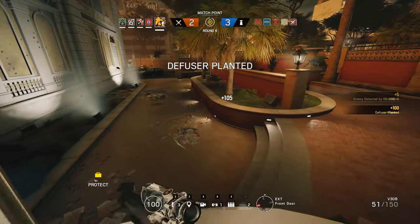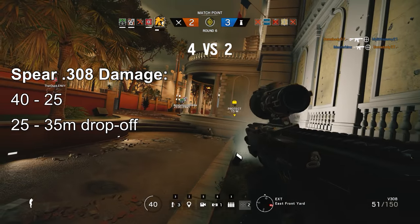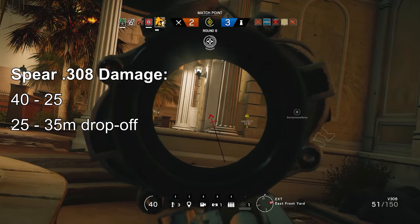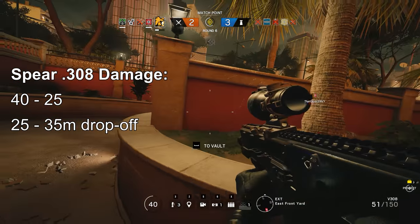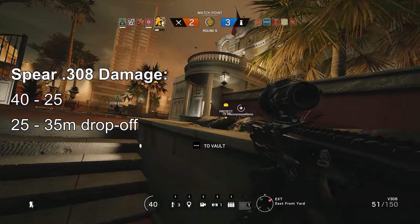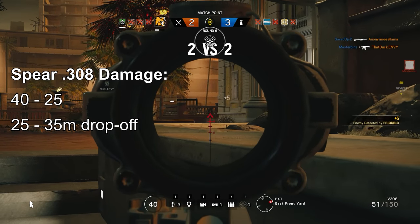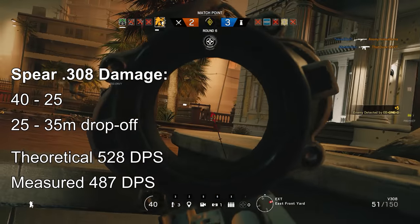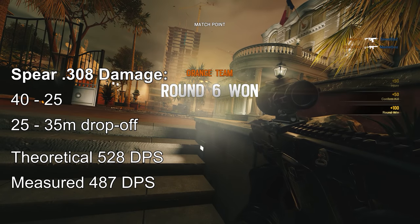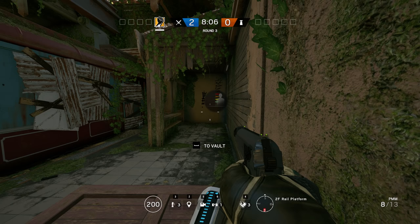Now, what about Finka's rifle, the Spear 308? Its drop-off is straightforward — just like all other assault rifles, it starts at 25 and bottoms out at 35 metres. The in-game baseline damage of 38 points is actually wrong; the gun does 40 points of max damage instead. Even so, that is still 3 points below the rifle average. Its minimum damage at 35 metres is 25 points, just above the overall average of 24.78. The theoretical 520 DPS puts it just below the rifle average of 548, but we can't yet say how the measured 487 DPS will stack up.